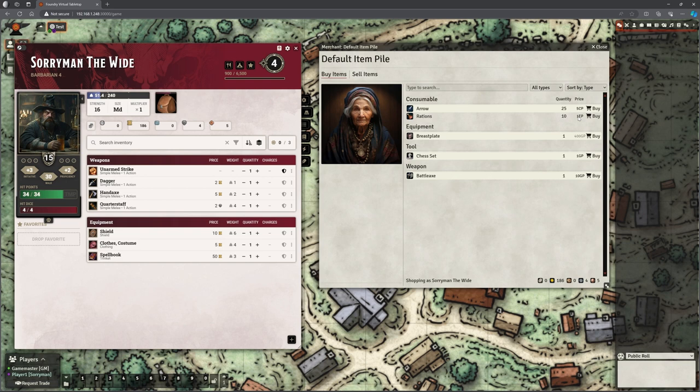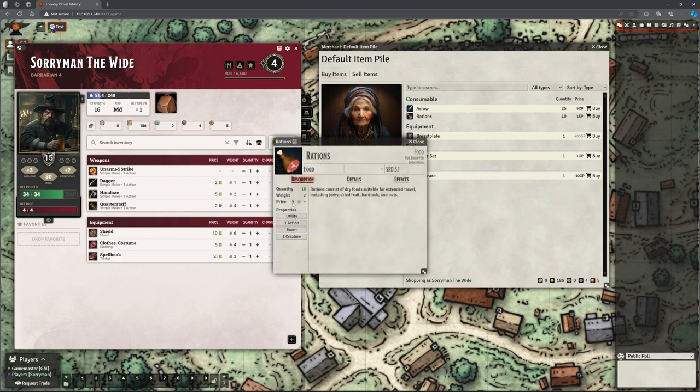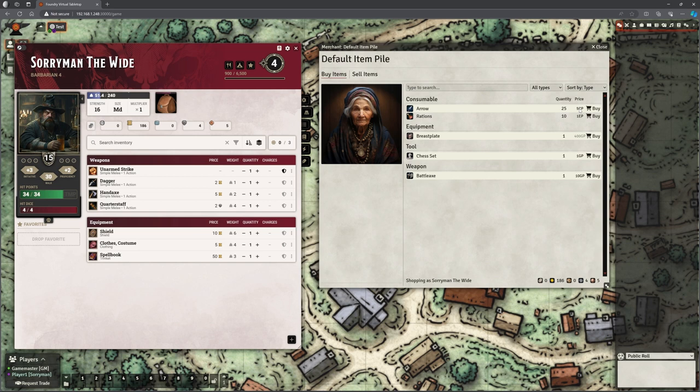So as the DM I'm going to open the shop. There we go — it now says it's open. Going back in as Sorryman, there's his character sheet — put that to one side. We click on Rations and there's our shop. Now because the shop's open it still shows at the bottom who is shopping. The rations show as one electrum — do you know what it is? It's automatically calculating that five silver pieces equals one electrum. Five silver is one electrum, and five electrum is one gold. That's what it's doing! It didn't do it with arrows because five copper is not equivalent to a round coin value. It's a bit bizarre but I understand now.